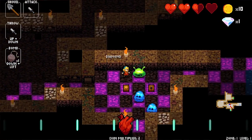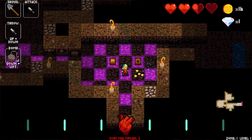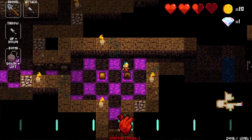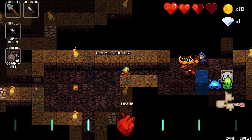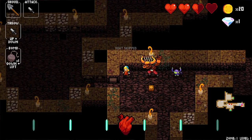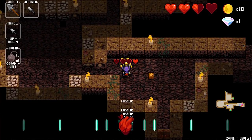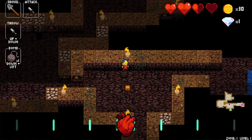If you move along with the beat of the music that's playing, you get a coin multiplier and bonus. If you kill an enemy and continue on the beat, you get a disco look to your board and a coin multiplier. The best way to describe it is DDR meets Gauntlet — it's very much a DDR dungeon crawl.